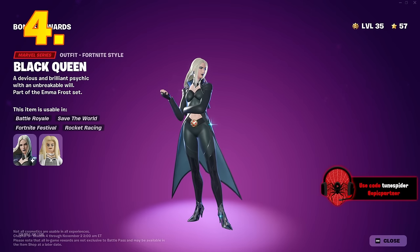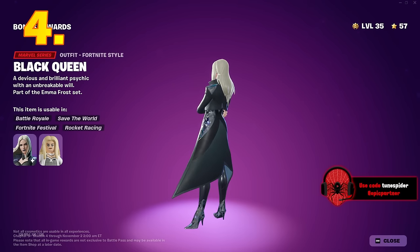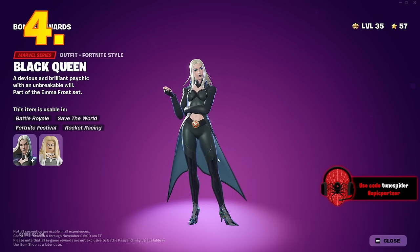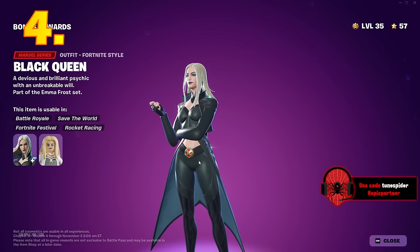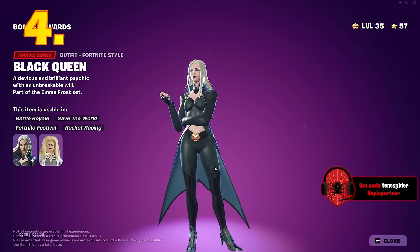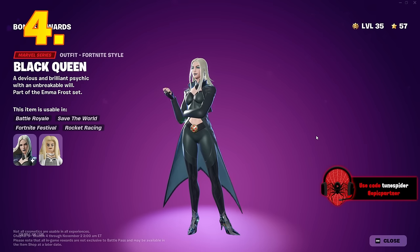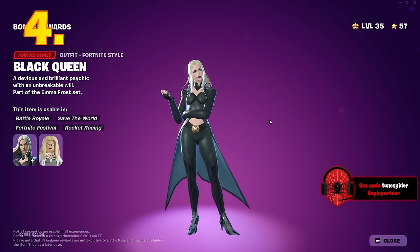At number 4 is Emma Frost in the black outfit. It looks so good. I love the way they did the black diamonds and the way they shine — just perfection. I love the small details like the black lipstick and the black nails. This is easily my favorite style of hers in this battle pass, and this will definitely be the Emma Frost skin I use the most. There's just something about a woman that can pull off black lipstick in a black outfit. Barely missed the top 3, but it's at number 4.